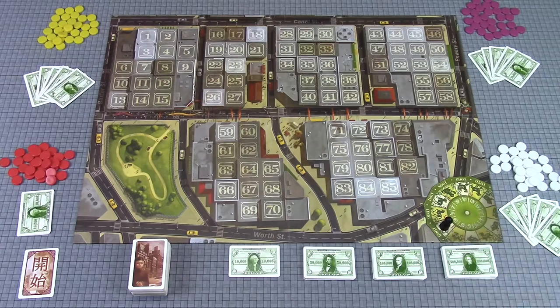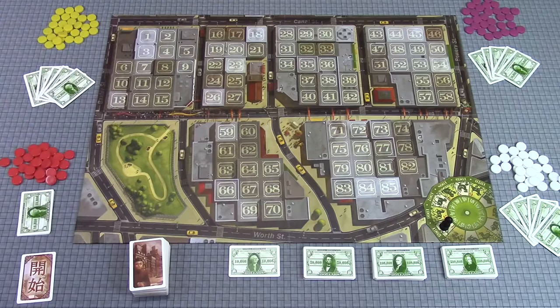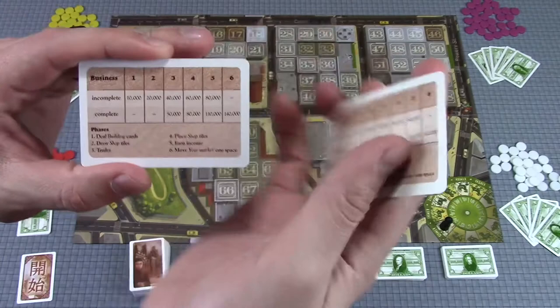You also have a year marker to track the years — there are six total years in the game. Then you've got a stack of building cards, the first player marker, and a bag of shop tiles. Each player gets one of these player aids, which breaks down the six phases of each year, and on the back is a breakdown of what you get in the different rounds. Let's start talking about those rounds — we're going to first deal out building cards.